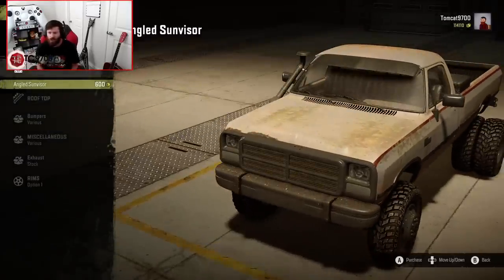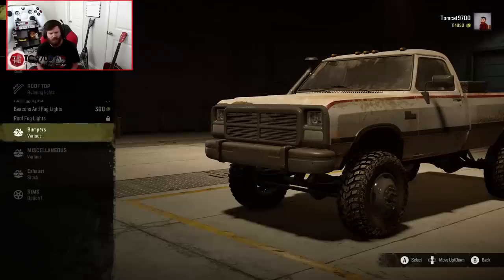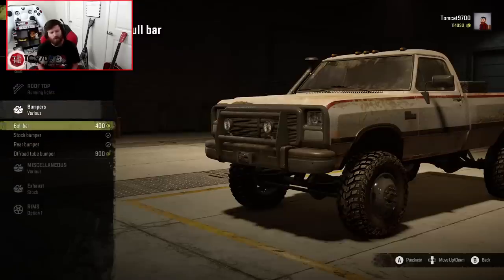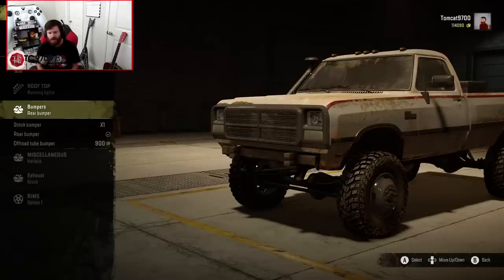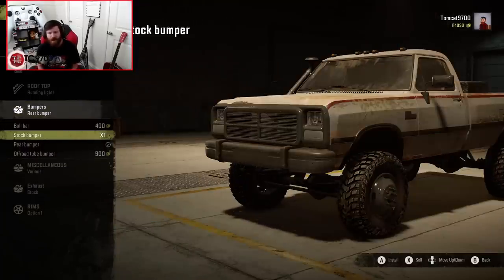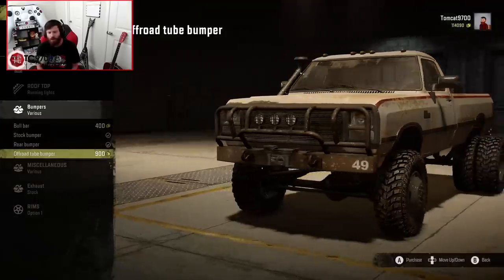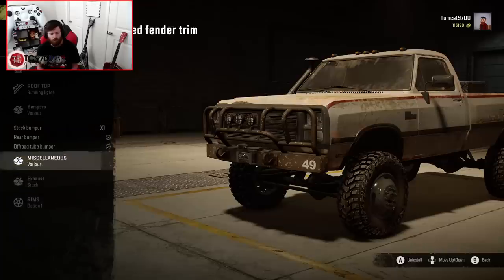On the visual customization side, you have an angled sun visor, which you can do if you want. You also have a couple of roof light options — I'm just going to go for the running lights, I like them a lot. You have a bull bar you can put on the front. The stock bumper can be removed, which basically just reveals a metal beam attached to the front of the frame. I'm going to put the stock bumper back on, but there's also an off-road tube bumper, which I think I'll go ahead and put on this particular version of the truck.